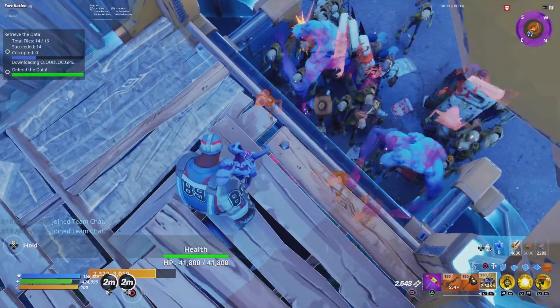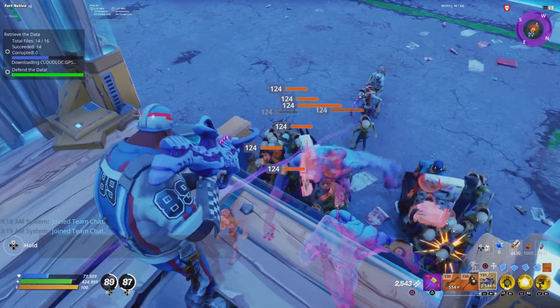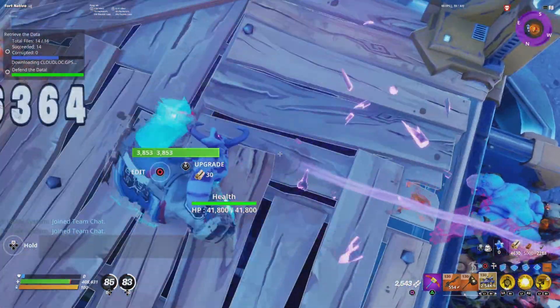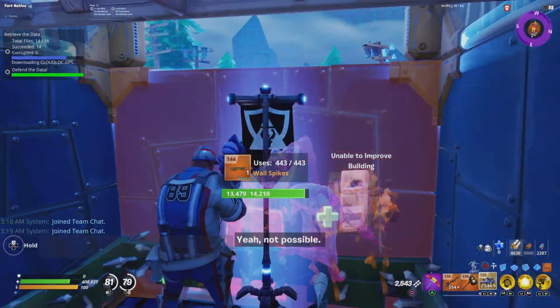I want to show you something — when you do that little triangle build, some of the husks will freeze because there's so much going on. But when you jump out of that little box they might unfreeze. That's why you just want to sit and repair the walls.